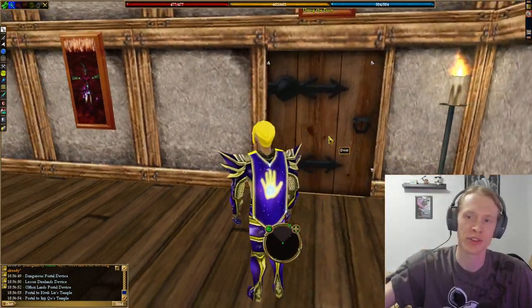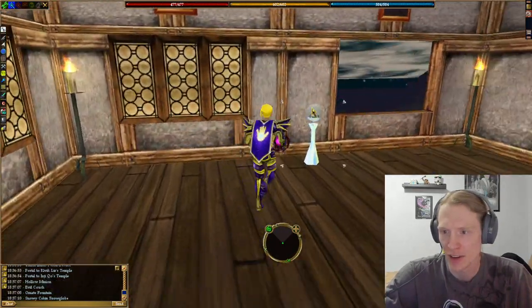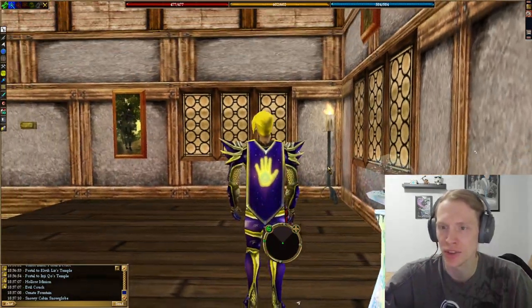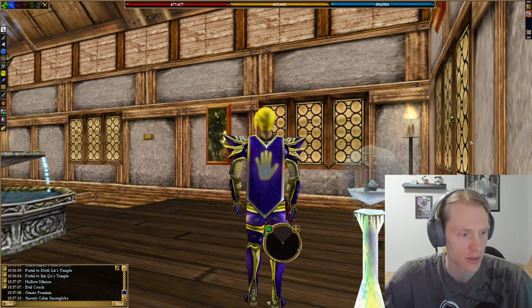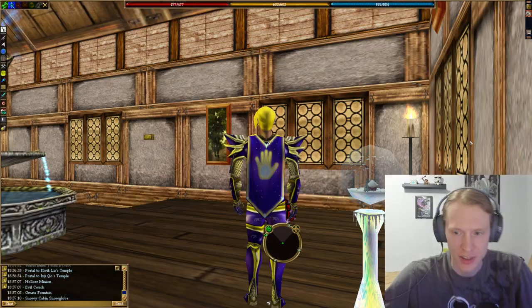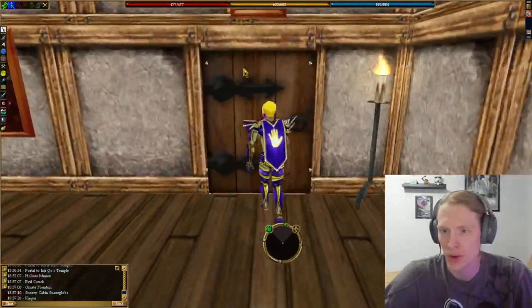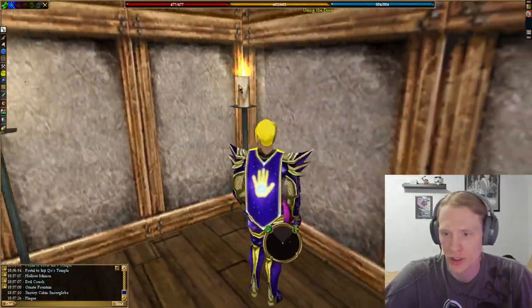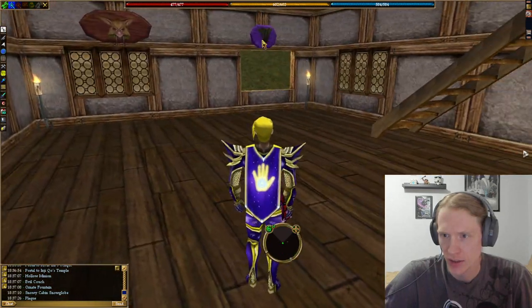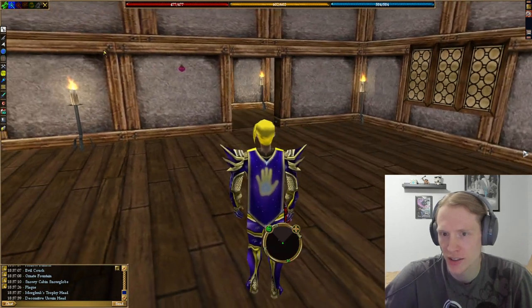So this is now the left side of the mansion. We've got another kind of hangout room with my evil couch, an ornate fountain, and a pretty cool snowy cabin snow globe — you can kind of see the little house in there. My dog doesn't like it. Everyone's been asking me to put my dog in the videos more, so there you go. A plaque on the wall and some more cool pictures. Got my Morglux Trophy head and decorative Ursuin head.